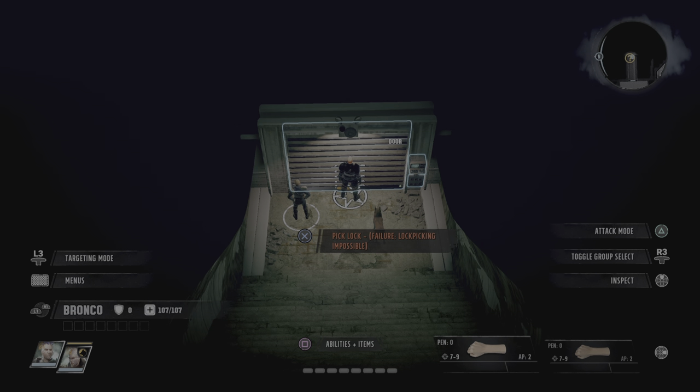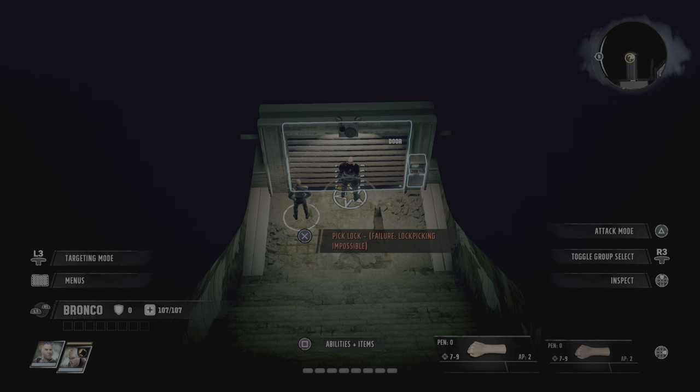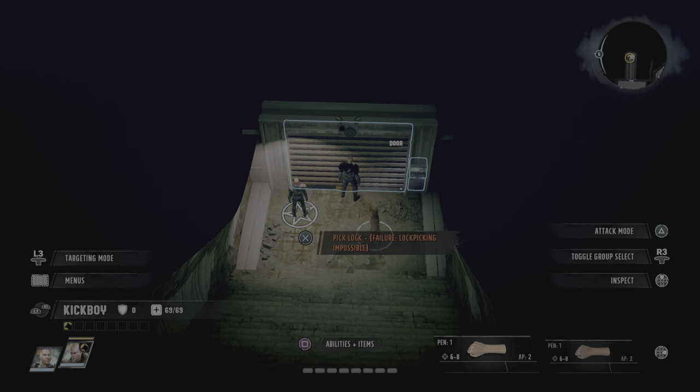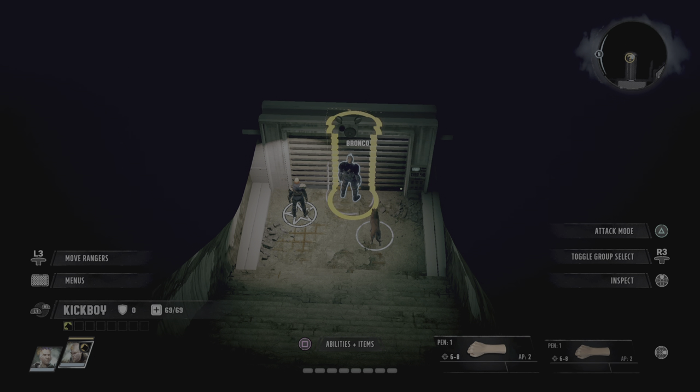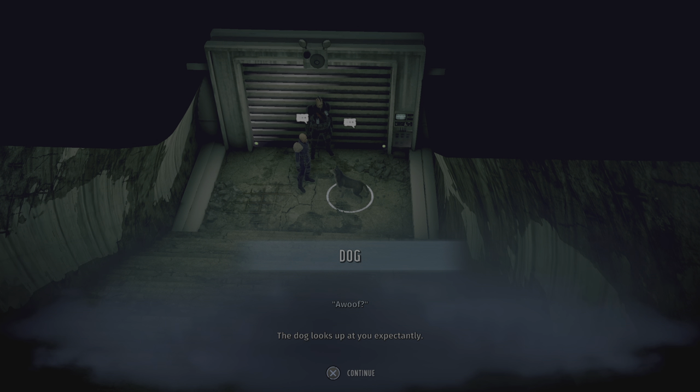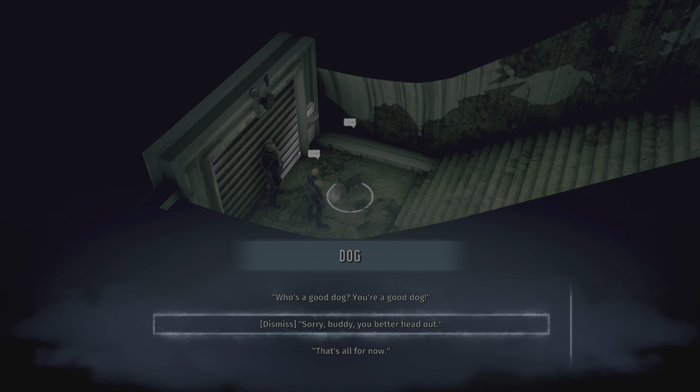First, click the right thumbstick to go into single party member select. You want to have a party member that has an animal follower — it can be any animal, doesn't matter. I have the dogs here at base just to make it simple. You want to interact and dismiss, and also want your second character to be right up next to the door, practically hugging it.